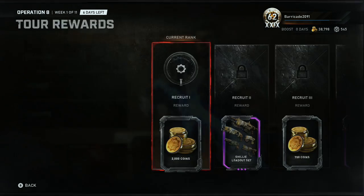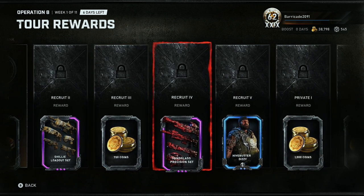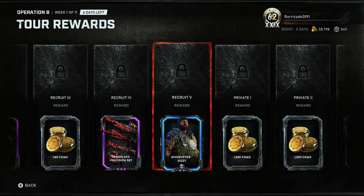To start us off, the very first thing of course is some coins, we've got the ghillie loadout set — looks like a ghillie. Some coins, sand glass precision set, looks like it'd probably be pretty cool looking but it's kind of hard to see. I wish they would let us take a closer look at these, but unfortunately you can't really see it until you unlock it. We've got Hyde Buster Dizzy, which actually looks pretty damn good on him. The Hyde Buster look fits Dizzy in my opinion. I kind of wish they kept that hat though, but either way it still looks cool.